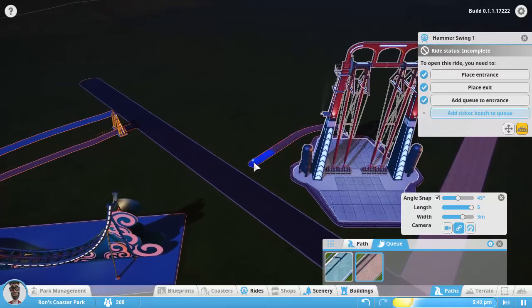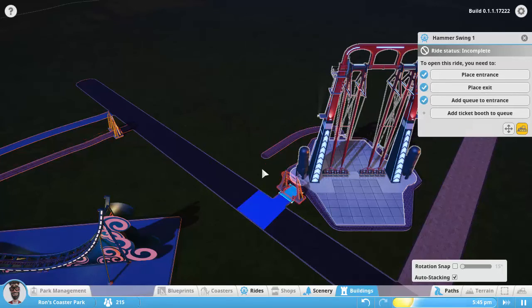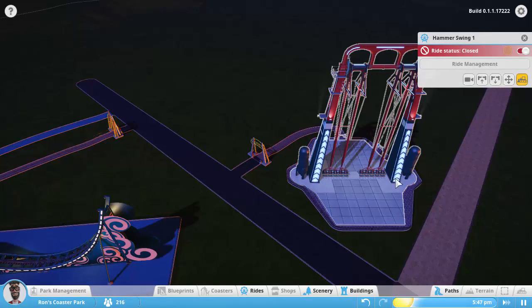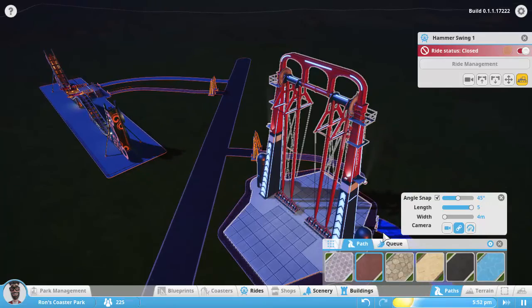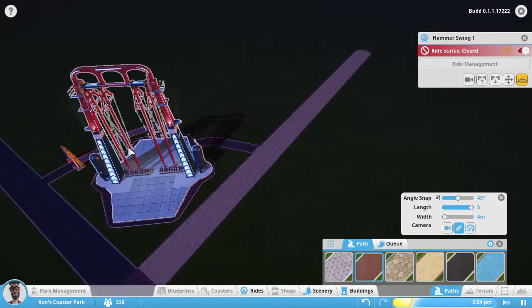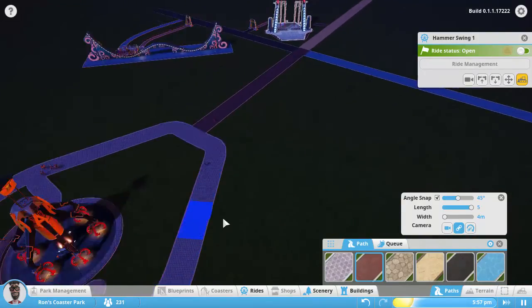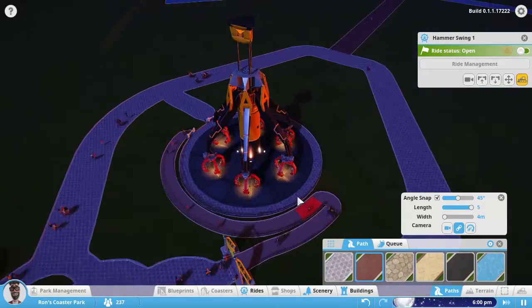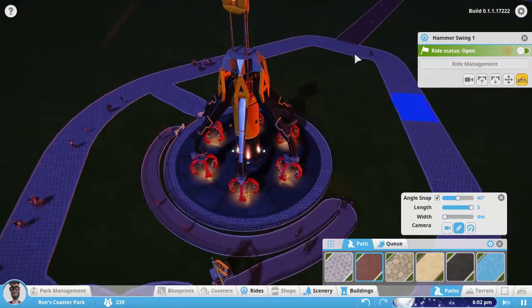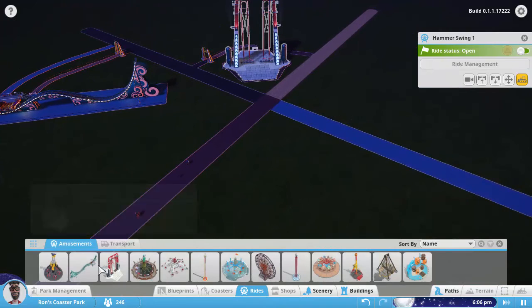We got to do the ticket booth here. There we go. And we'll get the exit again. So that one's good to go. Open that guy. Some more people in the park. Are people actually going? Yeah, it's just kind of slow. We're on the slowest speed right now, so they're walking pretty slow. But you can see they are getting to ride this guy now. But let's place them all, then we'll ride them.